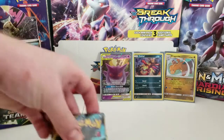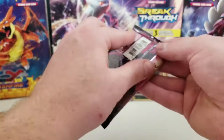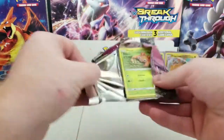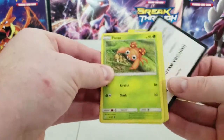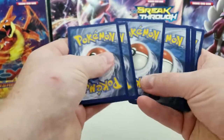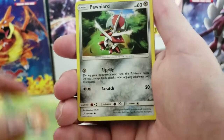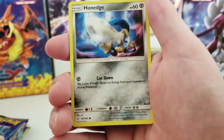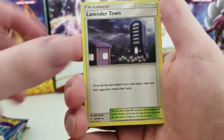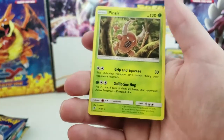I'm just going to get these packs out — it's easier that way, get the box out of the way. There's the code card. We have a Paris, Ponard, Staryu, Honage, Weedle, Water Energy, Persian, Lavender Town, Nidorino, Toracat, Fincer.